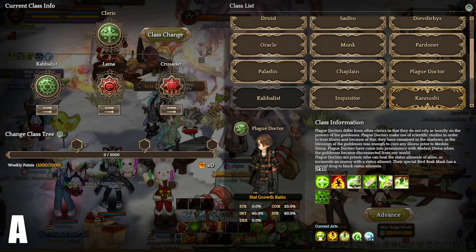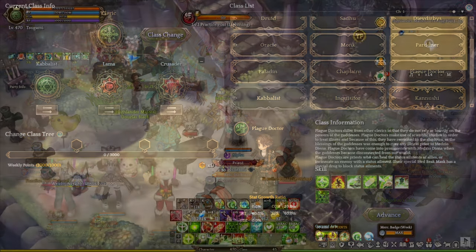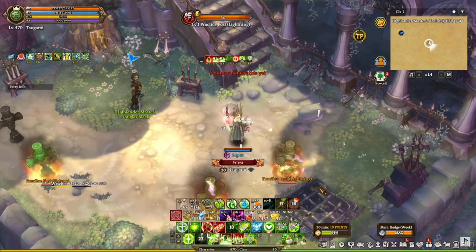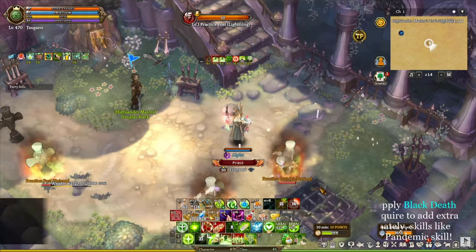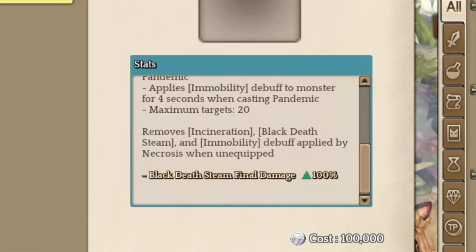Play Doctor, A tier. Play Doctor is a hybrid DPS and support class that heavily depends on the Wyvora class weapon. Play Doctor Wyvora applies Black Death Steam and Incineration when casting Pandemic. It also increases Pandemic range by 60% while applying other various debuffs like immobility and panic. To make it even more powerful, Play Doctor Wyvora level 4 increases the Black Death Steam final damage by 100%. Having Play Doctor Wyvora completely changes the class playstyle 360 degrees — you will never have to apply multiple debuffs to maximize the Pandemic damage bonus. All you have to do is cast Pandemic with Play Doctor Wyvora.